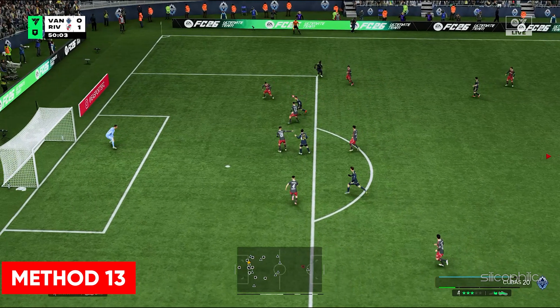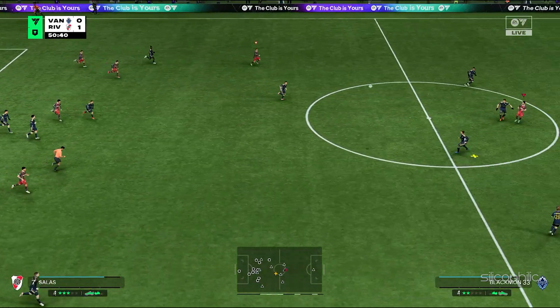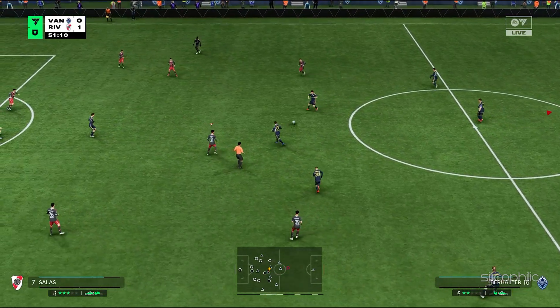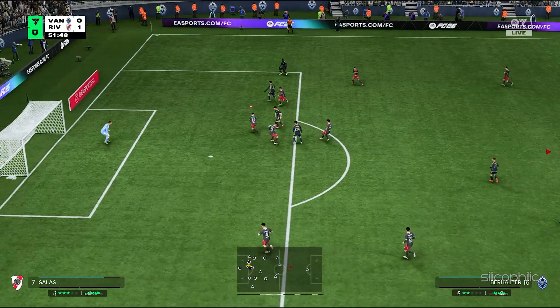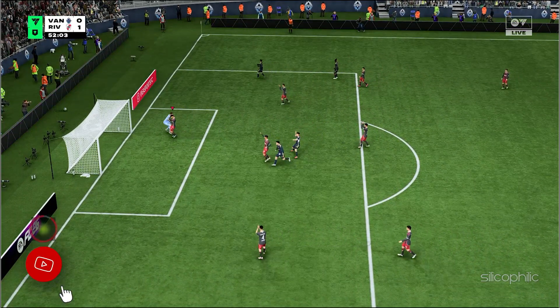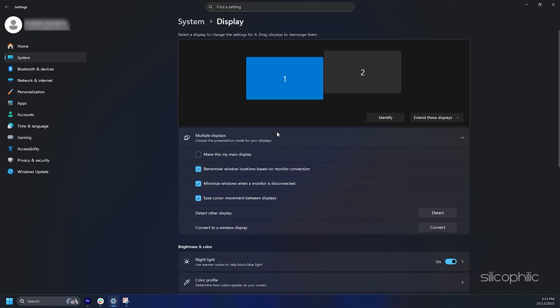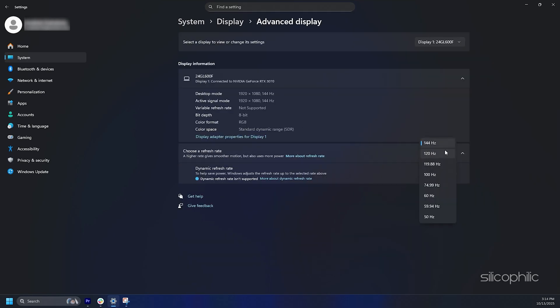Method 13: Set the highest refresh rate for your monitor. You should choose the highest refresh rate your PC monitor supports while playing FC26 for a better gaming experience. To do so, right click on a blank space on your desktop, select Display Settings, then select Advanced Display. From the drop-down menu, choose a refresh rate and make sure to set the highest rate your monitor permits.